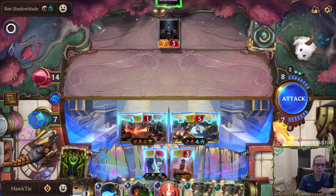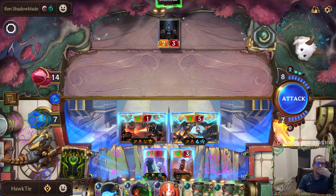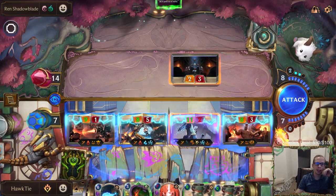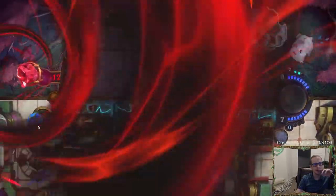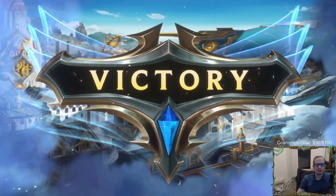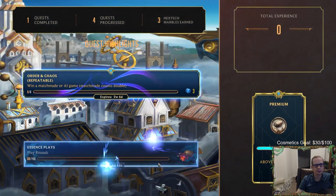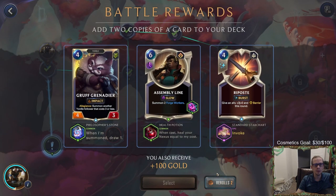See the world anew. If I just do this — yeah, they'll just take the 17. Okay, we should be able to heal 17. Back to 24, very good. Assembly line can heal our nexus — that seems really really important. You only have the one nexus total so I think that's really important. I don't really care about Gruff Grenadier — we don't have Bandle cards. Riposte can invoke, that's pretty cool, but this assembly line healing the nexus is just a really nice one so we're taking that.